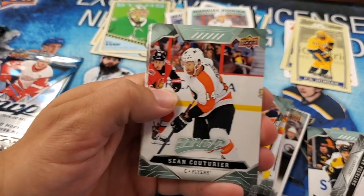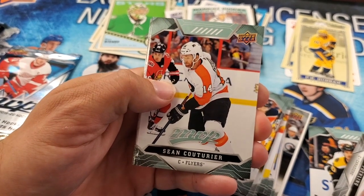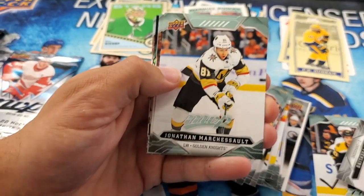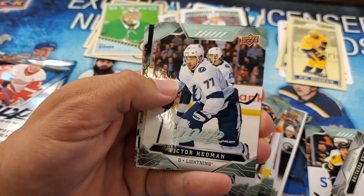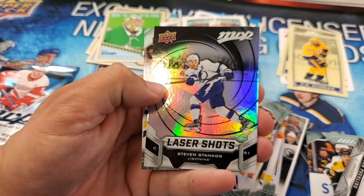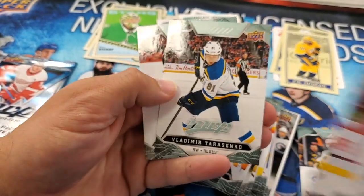Definitely two different looks for both of these sets. Cardboard versus glossy — a little bit more color, a little fewer inserts in the MVP. Sean Couturier, Jonathan Marchessault, Victor Hedman, Johnny Gaudreau. Laser shots — Steven Stamkos. Got some foily cards here. MVP. Bobby Ryan, Vladimir Tarasenko, and Brad Marchand.